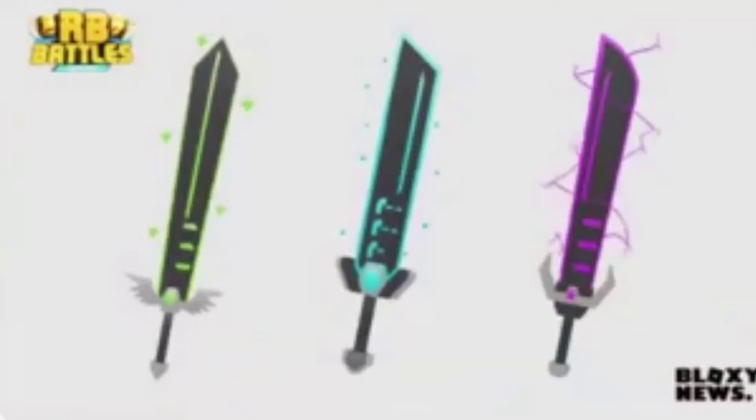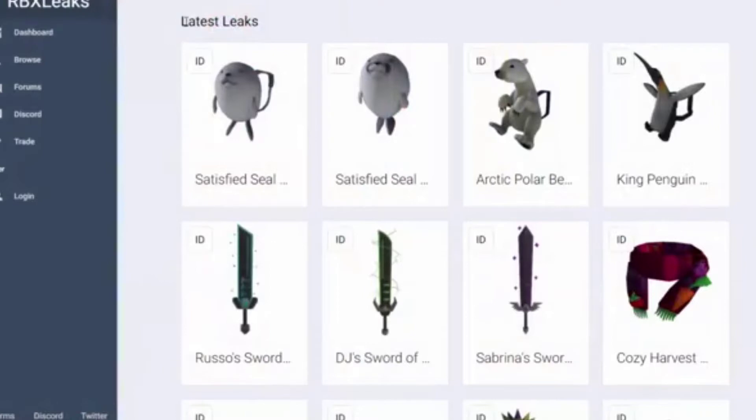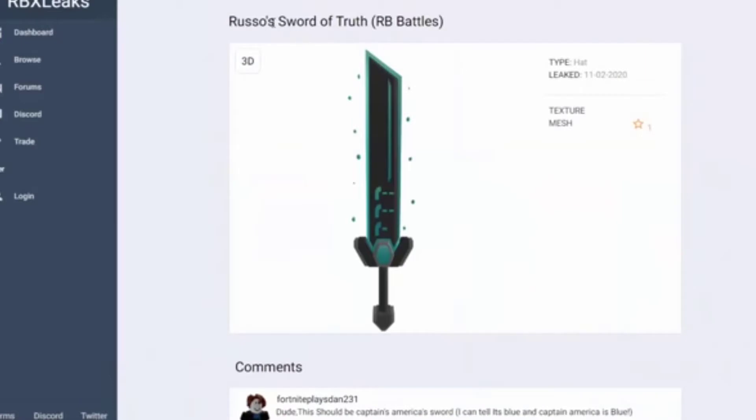They look really really cool. The first one is green, the second one is cyan, and the third one is purple. Not gonna lie, the green one looks better. I wish the purple was like the green one, you know what I'm saying? The colors look really awesome. I also saw this on RBX Leaks — literally what I told you was confirmed there.